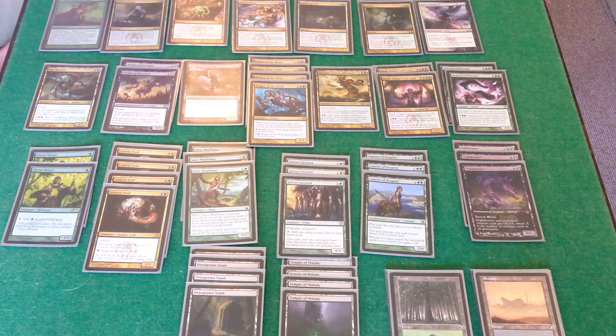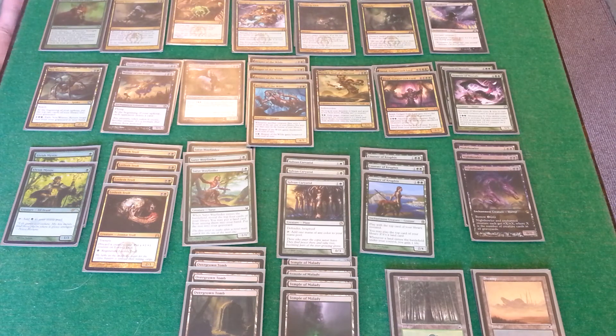Abrupt Decay, just a viciously awesome card. Drown in Filth — I like seeing the look on people that are playing God's Face decks when I drown in filth their gods. Putrefy, again awesome. And a little sneaky Gift of Orzhova just to give that flying and lifelink.